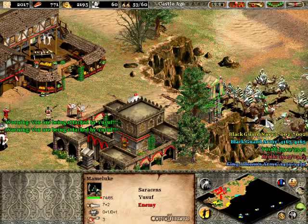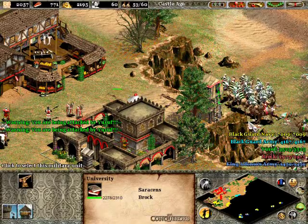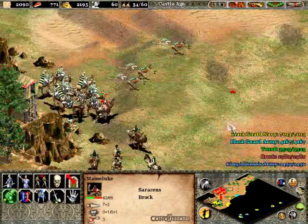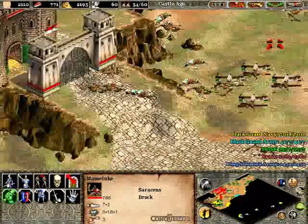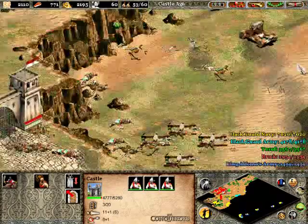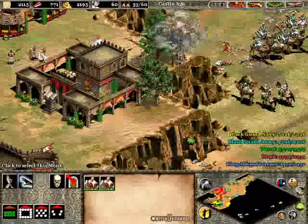Let's try to convert these guys over. I'm not sure at what point he gets heresy. So we'll try to get this mamluke out of here and draw him maybe over closer to the castle — the behemoth. Is that out of range? Yes, it is.